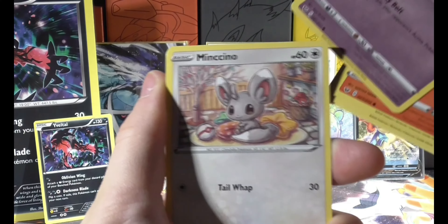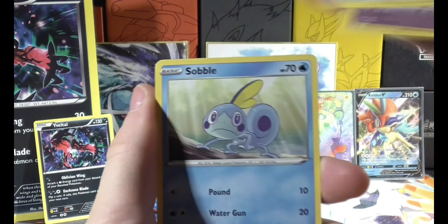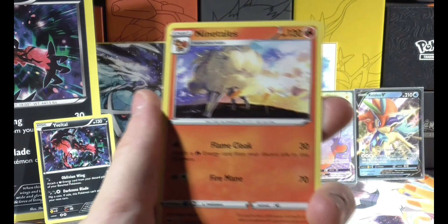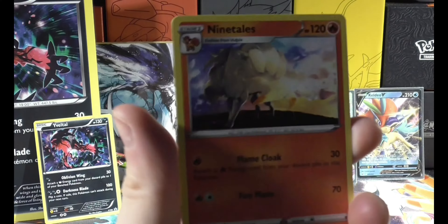Galarian Ponyta. My point is, every time I do this now, it feels like I'm bending the cards rather than just sliding them upwards. Pokemon Silent Lady is a Reverse Holo and Ninetales as a beautiful artwork — Ninetales as a non-holo.